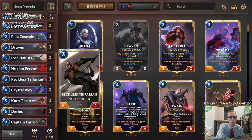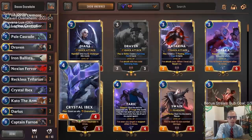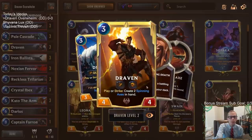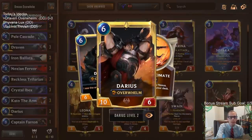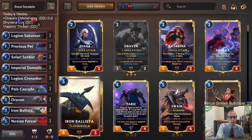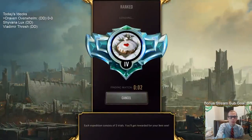That works great with Reckless Trifarian, and it also works great with Draven, because people don't really want to block Draven but sometimes throw little 1/1s in front. Draven with Overwhelm is awesome — we find that out when Draven levels up, though that's not easy to do. Then we've got Darius doing its thing at the top end at 10 power, with Captain Farron as well. That's our deck — Draven Overwhelm. We're going to play five games in ranked.